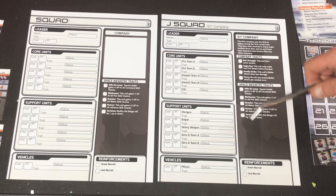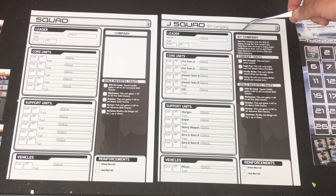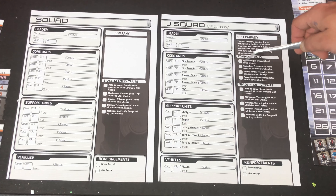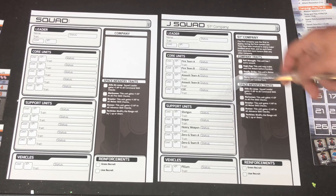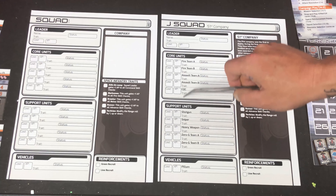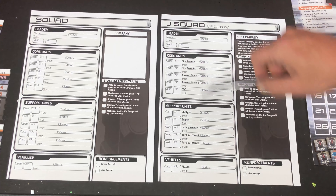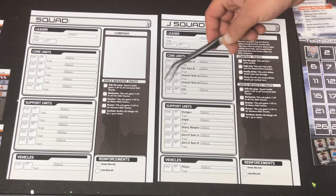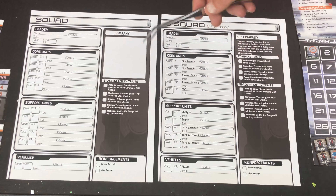But there are some included special companies, like the 51st company, that has its own little historical blurb and its own special company traits that they can use. You can see it's already filled in here in the core and the support units showing what units they have. That's the basic difference between the two, but they will operate pretty much the same when you are playing your campaign.